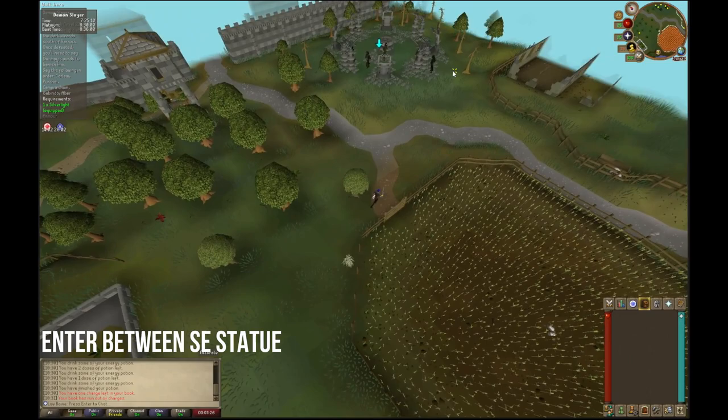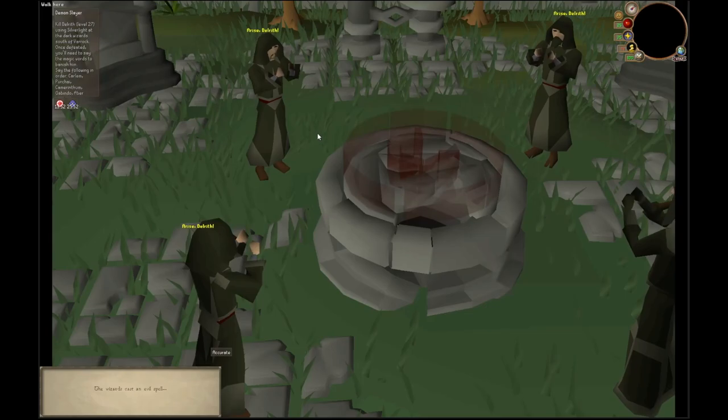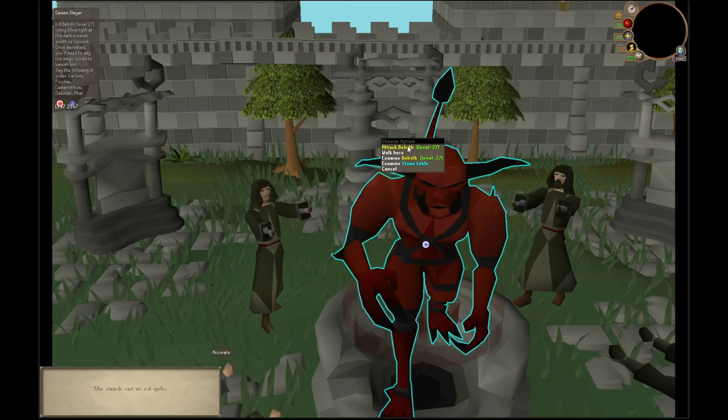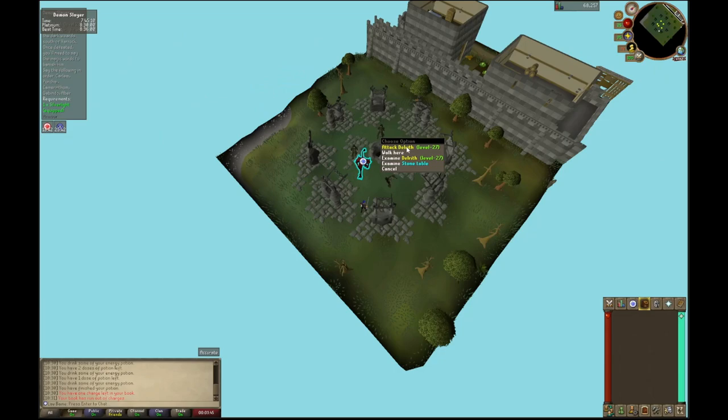Enter to the southeast between the two monuments. It's okay if you take damage — the main thing is to be quick. You can reset the fight maybe twice and still finish in time. Hold space, then right click Delrith to start. Near the end of the dialogue, hit attack. Once that's done, input your incantation. If you need to reset the fight, simply walk south a few tiles and then walk right back in. If you followed everything correctly and used the correct incantation, you should have Platinum Demon Slayer.